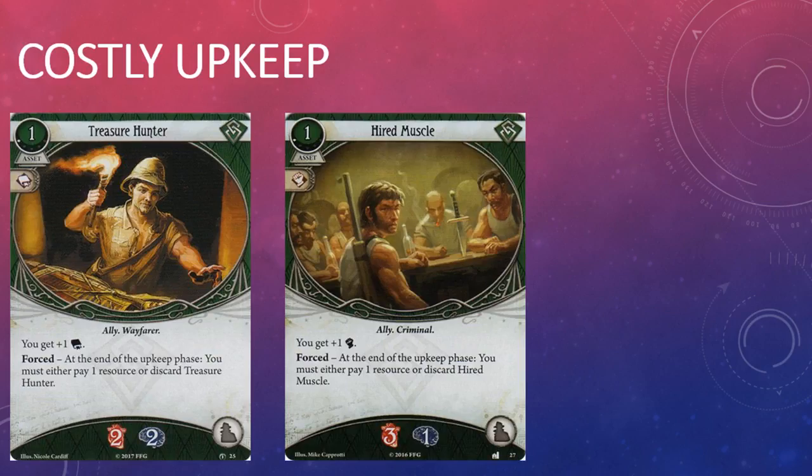Treasure Hunter is the intellect variant of Hired Muscle, a non-unique ally that was released in the Dunwich Legacy deluxe expansion. Hired Muscle didn't exactly set the world on fire when it was released and I don't really expect Treasure Hunter to either. Of the hundreds and hundreds of decks posted over at ArkhamDB, there are less than 10 that include a copy of Hired Muscle, and most of those decks happen to be built around Jenny Barnes, since she's the only investigator who can really consistently generate enough resources to pay Hired Muscle's upkeep cost.